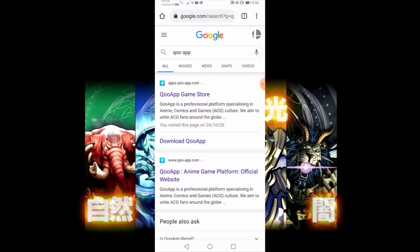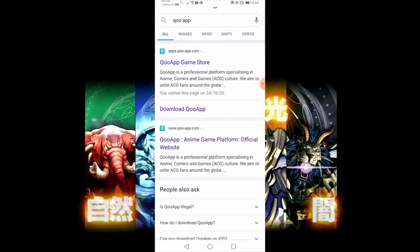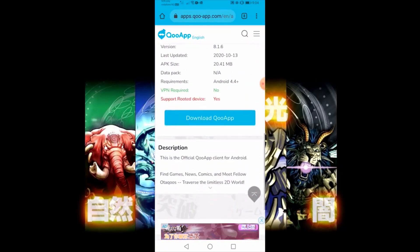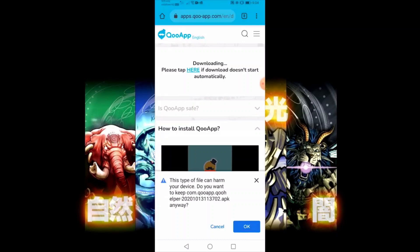I've typed it into Google as you can see here. What we want is the first thing in the description — Qoo App Game Store — and I'll just click the second link here which says Download Qoo App. So it takes us to the webpage, and if I scroll down to the bottom of the page, it says Download Qoo App. We're going to do that now.